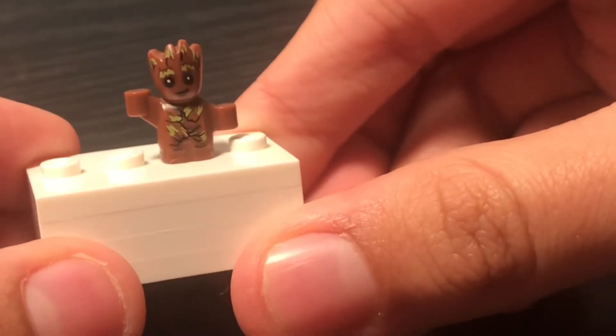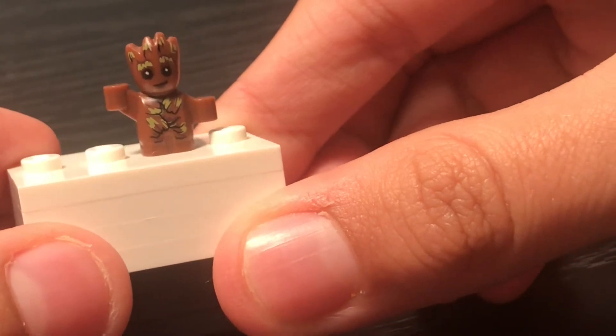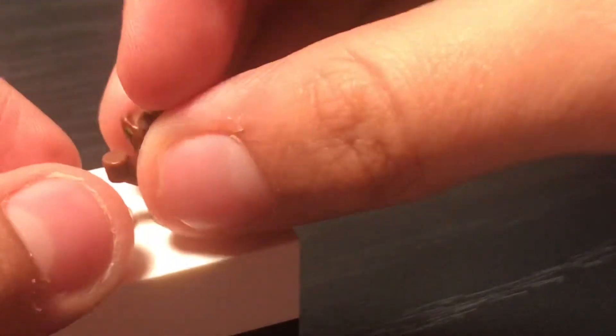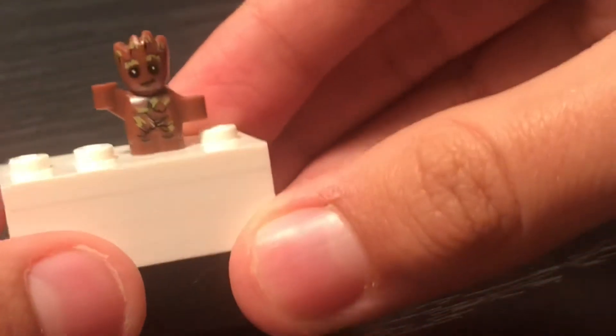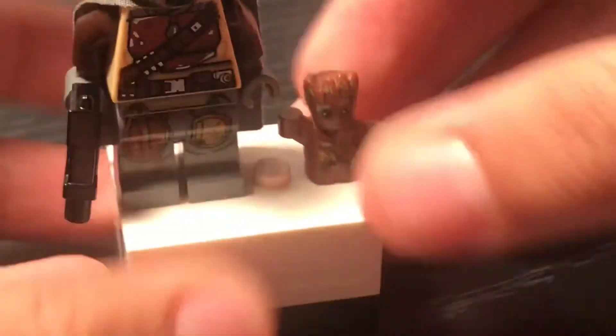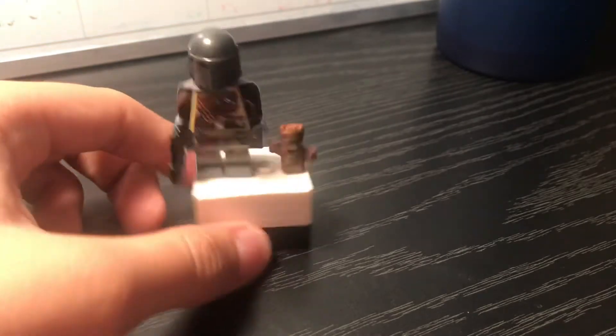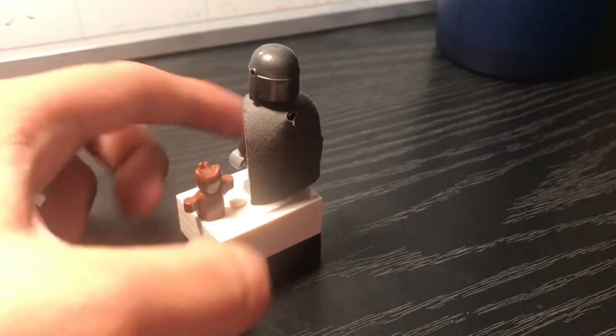Here's my Baby Yoda — I know it's Baby Groot though. If you don't have Baby Yoda because you can't wait till next year or don't have the money for the Razor Crest, just get a Baby Groot from the Guardians of the Galaxy Volume 2 Abilisk Attack set. He looks like Baby Yoda — kind of. I said kind of, not exactly. Put him with the Mandalorian and it looks good.